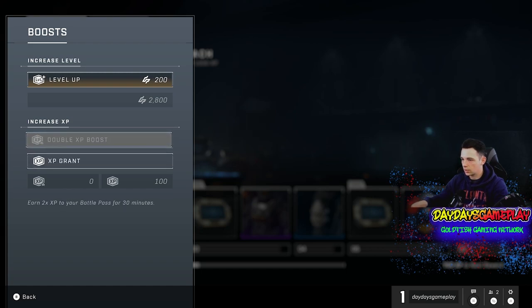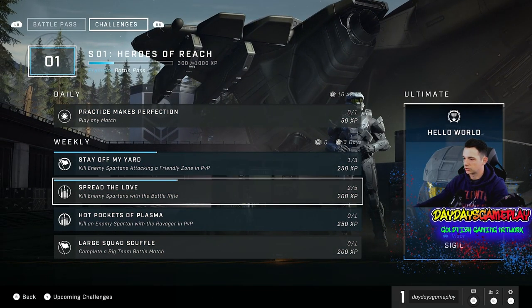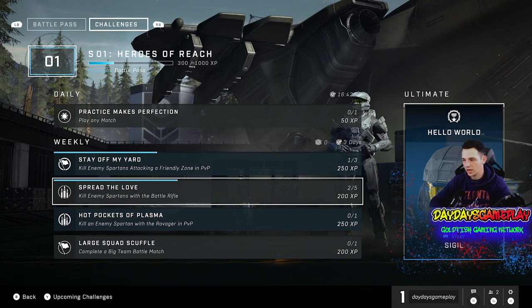And then there's also Double XP Boost. The trick with this is to stack up your Double XP Boosts until you get an easy challenge — for example, kill enemy Spartans with a Battle Rifle. Stack up your Double XP while you complete those easy challenges and you're going to be racking up XP and leveling up a lot faster than if you just use your Double XP tokens as you get them.